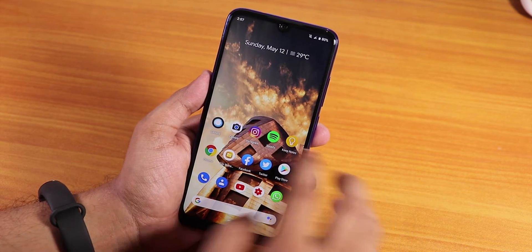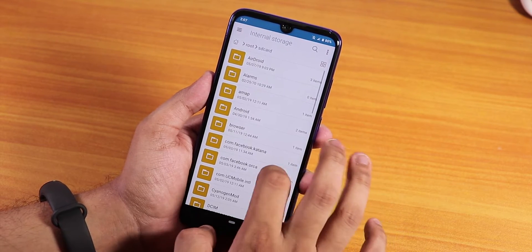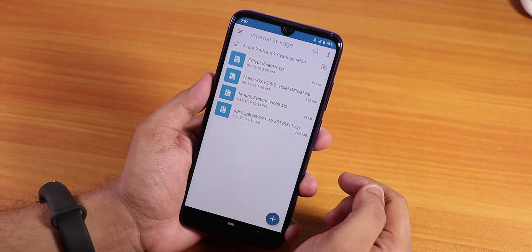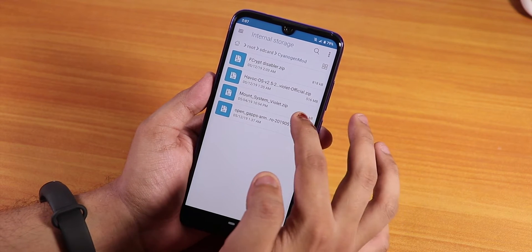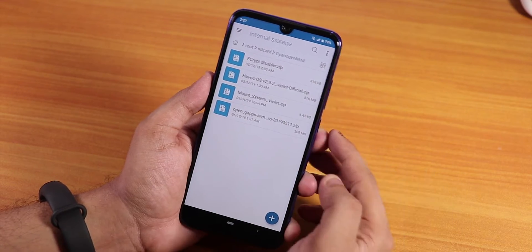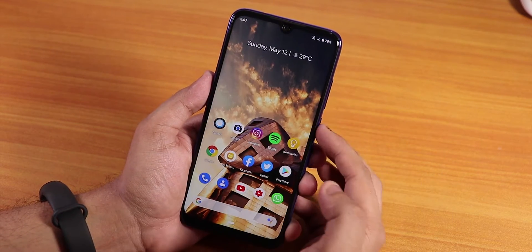First, let me show you which files I'm going to use. We have the Havoc OS zip file — this is the 11th May 2019 build — we have the mount system zip for GApps, and we have the F-Crypt disabler to keep the TWRP recovery. Now let me just reboot to recovery.